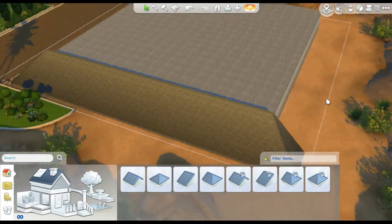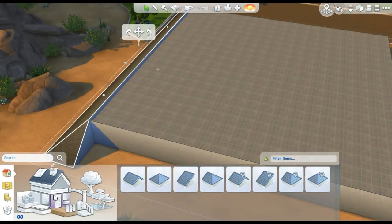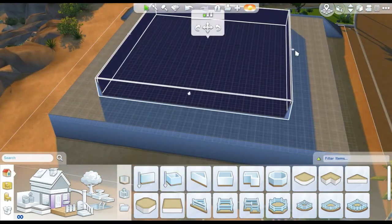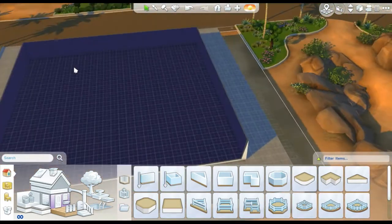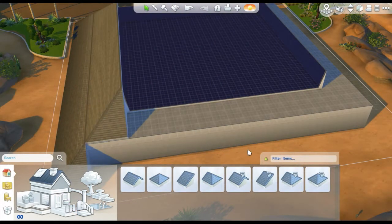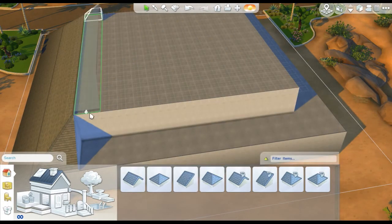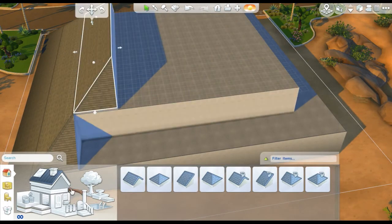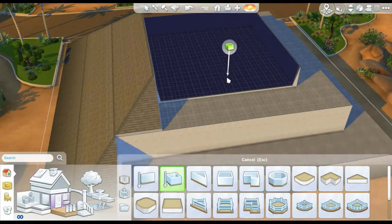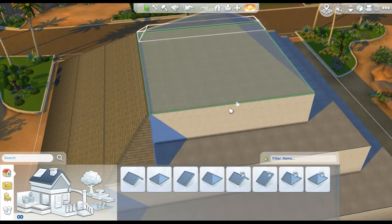It's a pyramid that's quite obviously modeled after the Great Pyramid of Giza. This pyramid right here is literally the biggest pyramid that the game will let you build — the biggest perfect pyramid the game will let you build. By perfect I mean the angle stays the same the whole way up the roof to the tip on all four sides. It stays exactly the same, perfect.